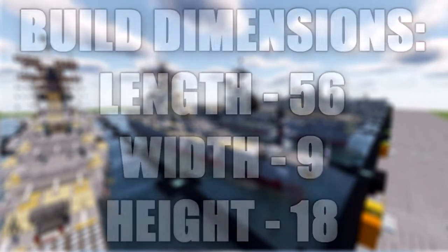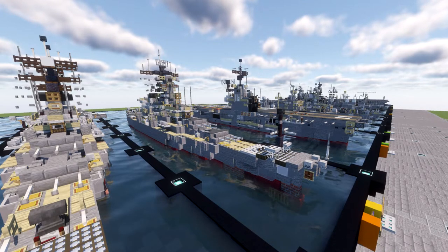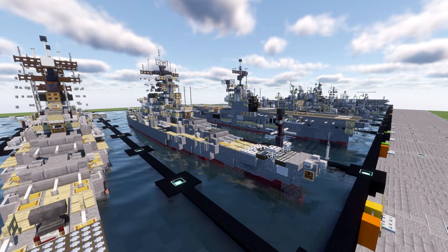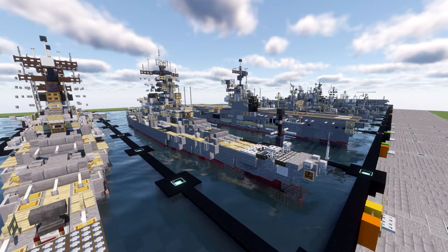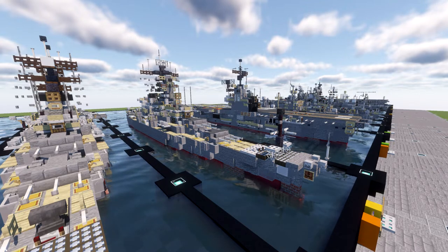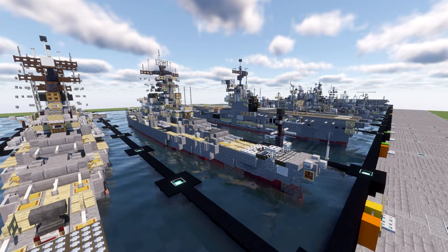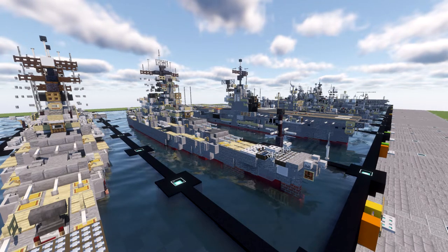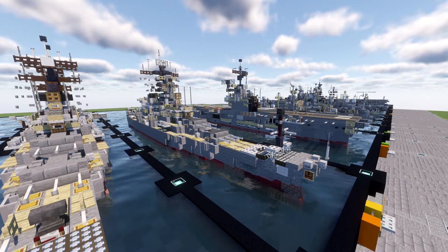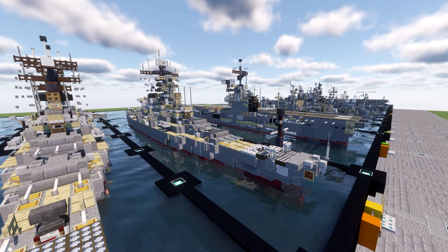USS New Jersey is an Iowa class battleship and was the second ship of the United States Navy to be named after the US state of New Jersey. She was often referred to fondly as the Big J. New Jersey earned more battle stars for combat actions than the other three completed Iowa class battleships and was the only US battleship providing gunfire support during the Vietnam War. During World War II, New Jersey sailed targets on Guam and Okinawa and screened aircraft carriers conducting raids in the Marshall Islands. During the Korean War, she was involved in raids up and down the North Korean coast, after which she was decommissioned into the United States Navy reserve fleets, better known as the Mothball fleet.